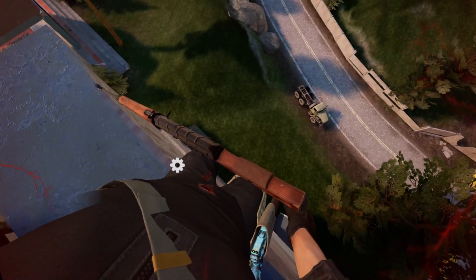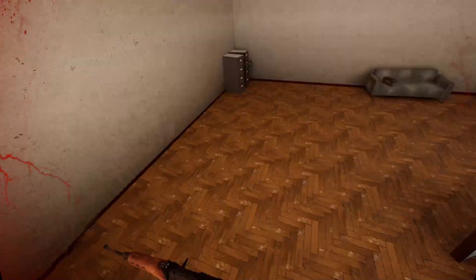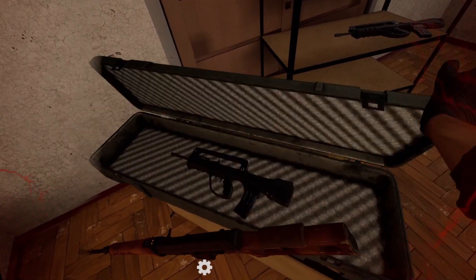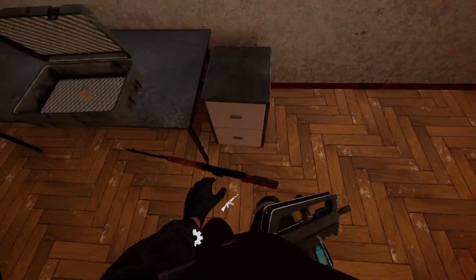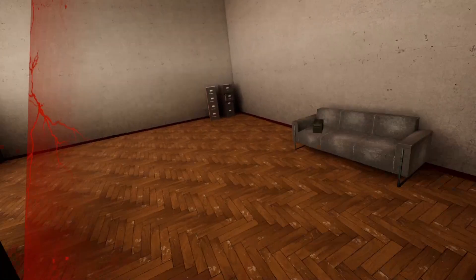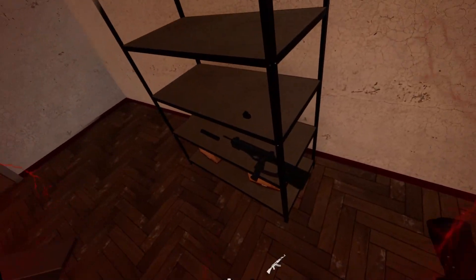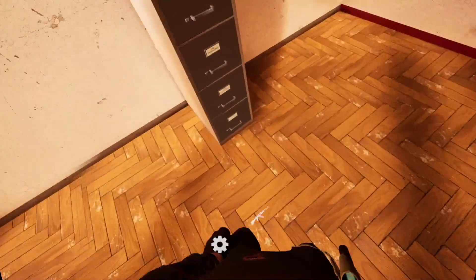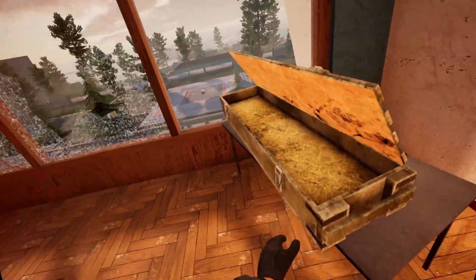I'm just gonna drop down. Just be careful of those scabs, man — these scabs are so dumb. Run the FAMAS, not a bad weapon, you can use it — it's a gun you can use. So I'm gonna drop down to the second loot room. CXA right here, not bad — take that. Let's go.